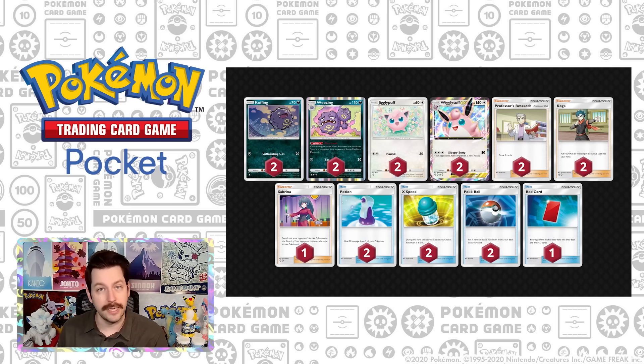The other option is Wigglytuff Weezing, which I think is also very, very good. You're dealing with no weakness into Pikachu and Mewtwo or Charizard. And at the same time, you are doing that dark type damage with Weezing, which is great into Mewtwo. I think both of these decks do really well into a lot of what you see in the meta. You'll do very well climbing through the event with this.